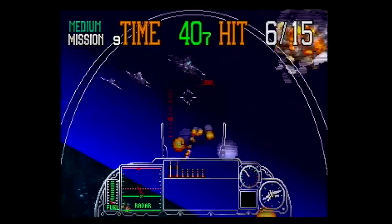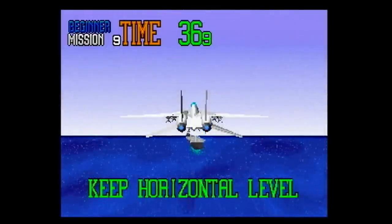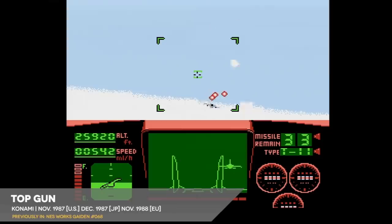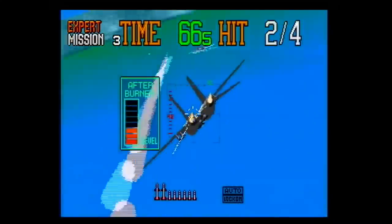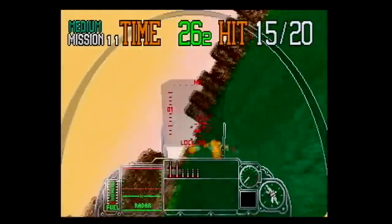The lineage was pretty clear to see in the arcade release of G-Lock. As in Afterburner, players took control of an F-14 Tomcat, that wildly popular jet fighter that was probably the U.S. Navy's most successful recruitment tool in the late 80s. G-Lock was a little muddled in terms of the specifics though, since most enemies also flew F-14s. Unlike in Afterburner, G-Lock was less focused on combat above the cloud ceiling and centered more on nap-of-the-earth, air-to-surface conflicts.